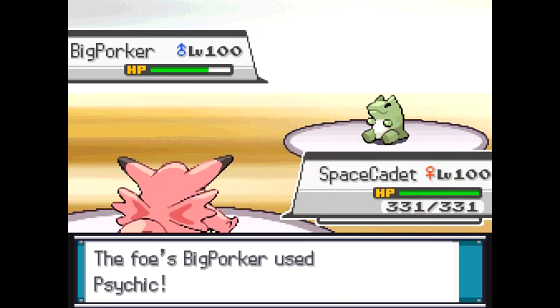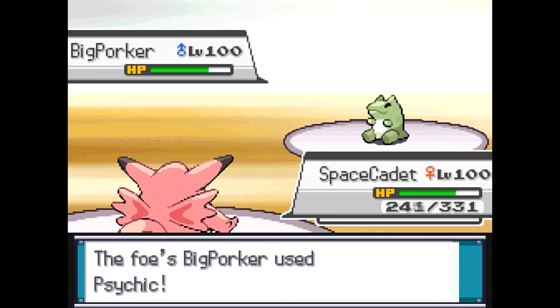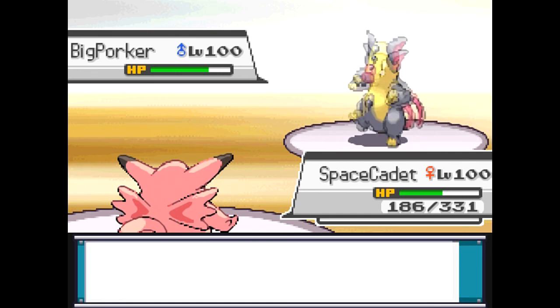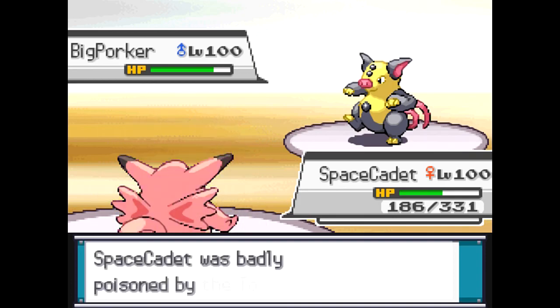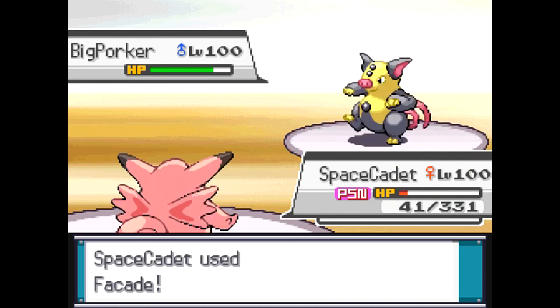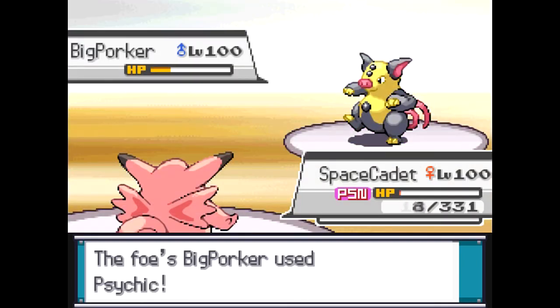I'm just going to go ahead and switch into my Clefable. This is a different Clefable than the Clefable that I normally use — I believe this is a wall-breaking Clefable, but it was set up a little differently; I've been tweaking him for a while. I don't think he hits for enough power. I go for the Facade, I break the Substitute, and then I'm going to activate my Toxic Orb, which would make Facade go from base power 70 to base power 140. He's just going to go ahead and go for the Psychic. Clefables are really, really bulky — they're just naturally bulky. I'm going to go for the Facade again — it doesn't take him out, so that really, really sucks. And then he's going to go ahead and finish me off with a Psychic.